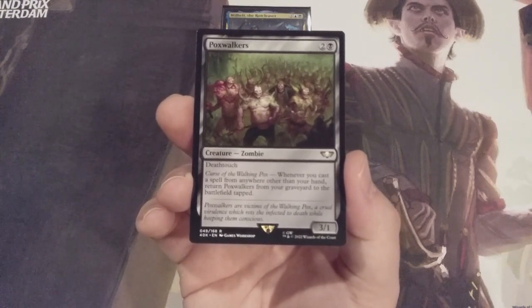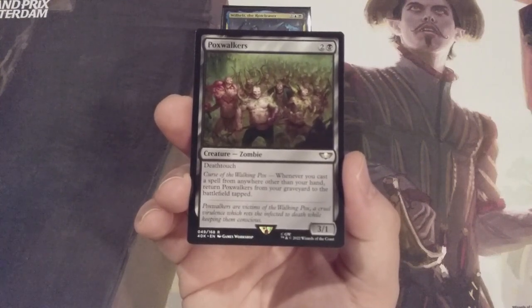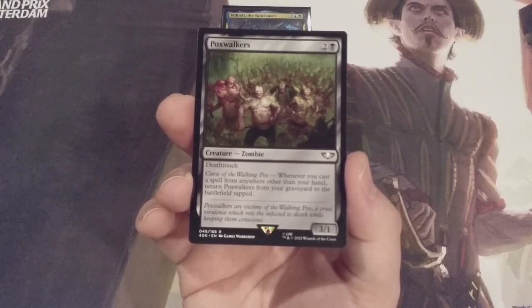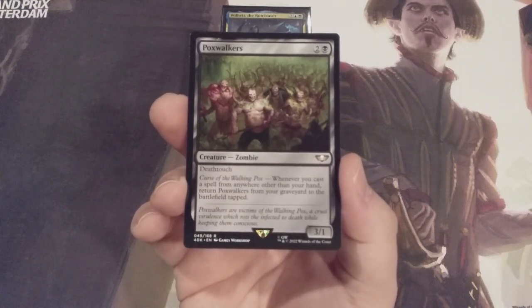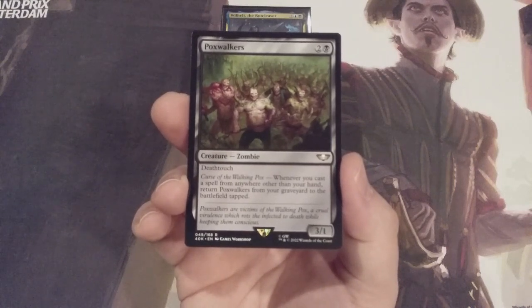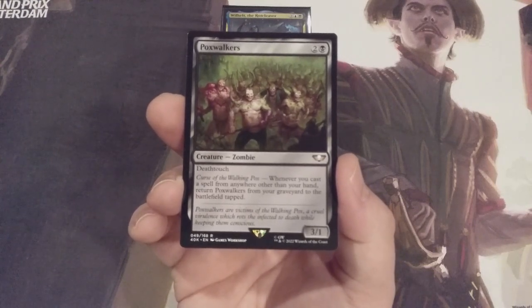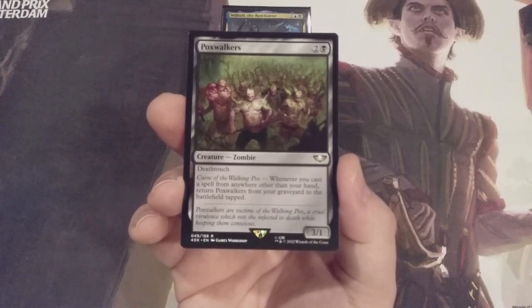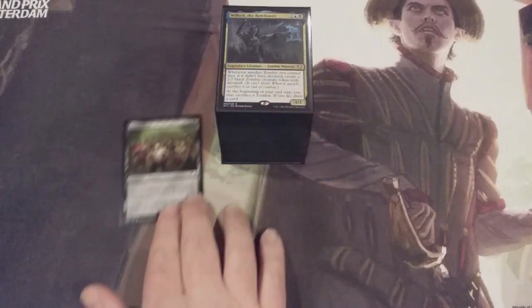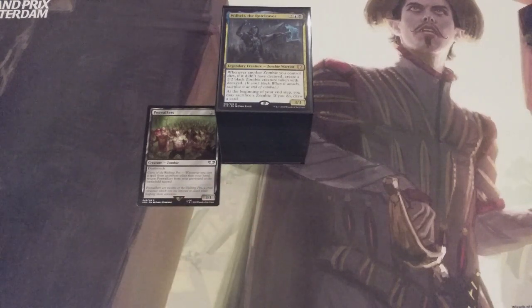Something quicker and less painful for us — but more painful for our opponents — is the fantastic synergy between Poxwalkers, Gravecrawler, and Phyrexian Altar. We sacrifice Gravecrawler to the Phyrexian Altar, getting one black mana, sending it to the graveyard. We have another zombie in play, which is Poxwalkers. We use that black mana to cast Gravecrawler back into play. We can do the same vice versa with Poxwalkers as long as we have a third zombie on the battlefield, continuously sacrificing to the Phyrexian Altar and draining the board. As long as opponents can't interact with the Altar or our graveyard, we should have the entire table drained lickety-split.